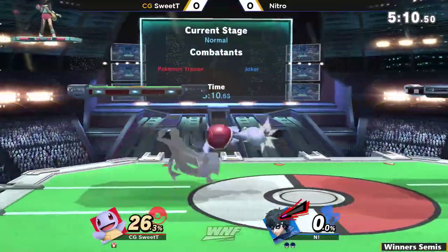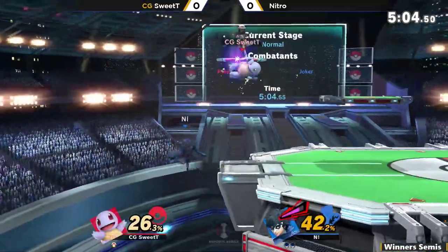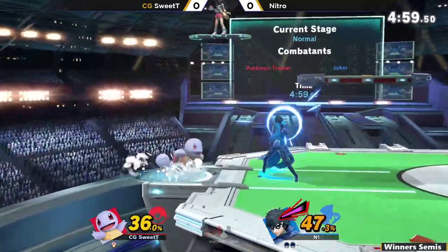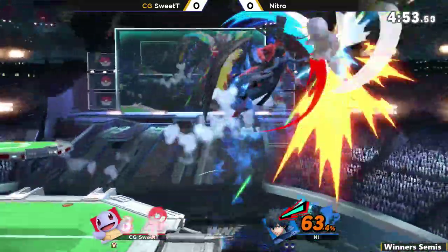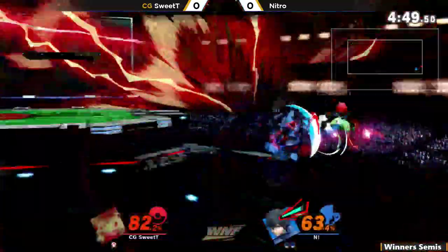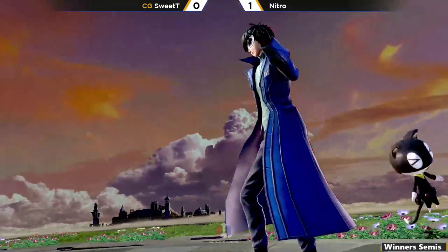Joker kind of opening up Squirtle right here. Squirtle has a couple of openings — gets the up air chain, but not going to be able to close with that move at the end. 42% is a good start for him, but he's going to have to play so well to bring it back. Using the grab instead of the dash attack — fading out that Rebel's Guard. Really nice Rebel's Guard throw. Going to close it out with the back air off stage.